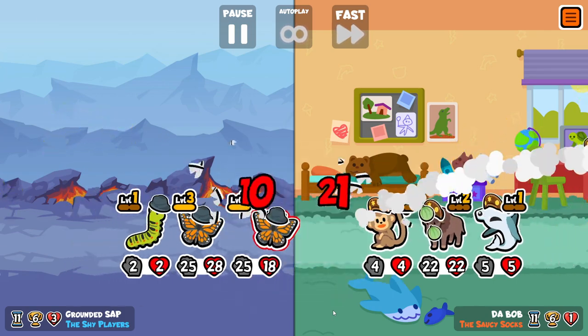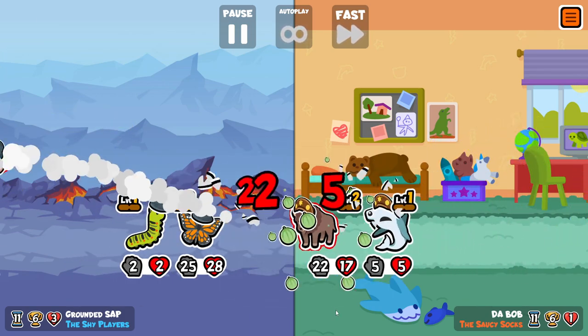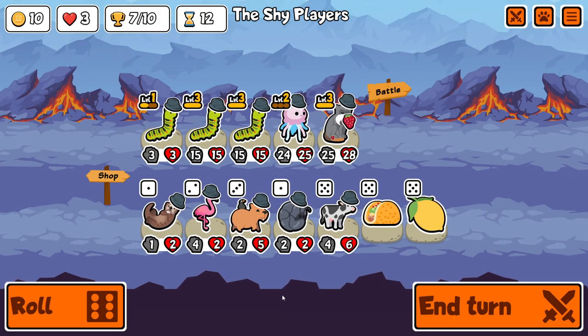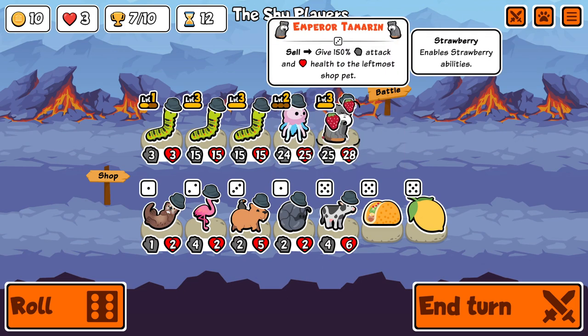One of the strange things about playing all caterpillars is that at the start of round it can look like you've got no chance, but then they transform and you realize your whole team is actually huge.